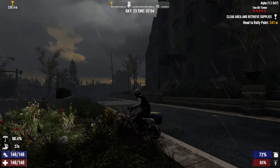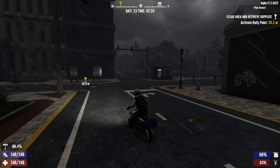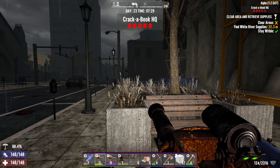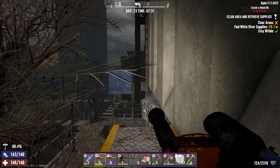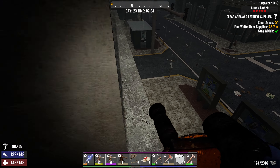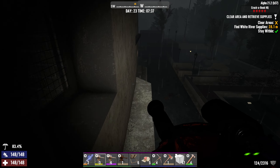Two-Bit Tower we can do later. I thought it was going to be a really tall building but it's not - looks more like a residential apartment. We'll do that next time. Alright, here we are at Cracker Book HQ. Hopefully we're going to be finding a bunch of books here. Let's do this job!